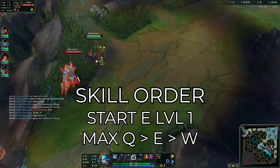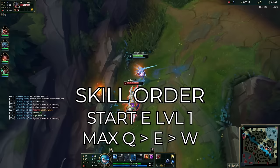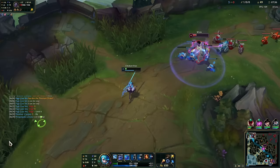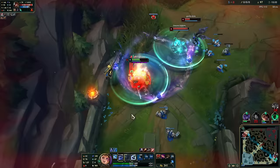For your skills you want to start E at level 1 — Gwen has a very strong level 1 so she can 1v1 with just her E. The ability you want to max first is Q, then E, then W. For summoner spells, you want to take ignite and TP most of the time. You want ignite instead of flash for more kill pressure. Gwen has no problem sticking onto targets and has no need to dive the enemy backline because of her W, so flash is not as necessary. Ghost is also a good choice if you skip ignite, giving an extra boost when Gwen can't stick to targets. You always want TP because Gwen is a split pusher.